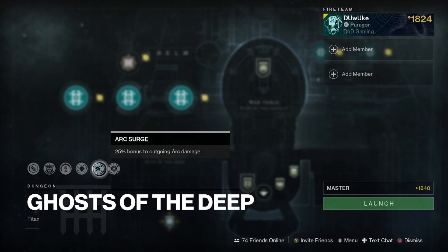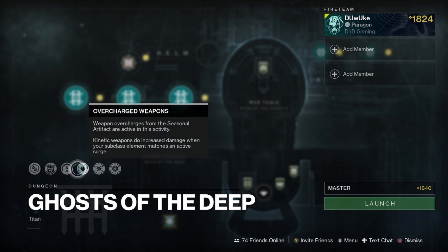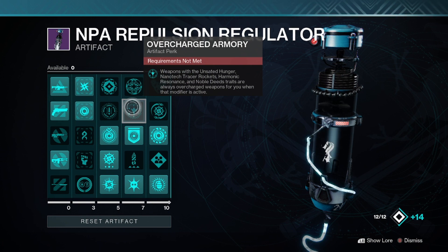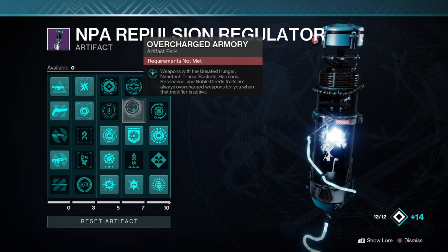On the damage side, we want to make use of the current surges. There are always going to be two damage bonus surges, which give any damage of that type a 25% damage bonus. Overcharged weapons are also active, meaning any seasonal champion stun weapons will additionally get that 25% damage bonus, along with weapons specified in a seasonal perk — this season being the weapons listed in the Overcharged Armory perk. Note that these don't stack, so you can't combine an overcharged weapon and a surge weapon to get 50% damage; you just get one or the other, with 25% as your max total damage bonus.